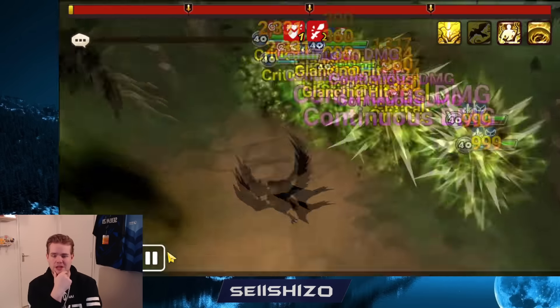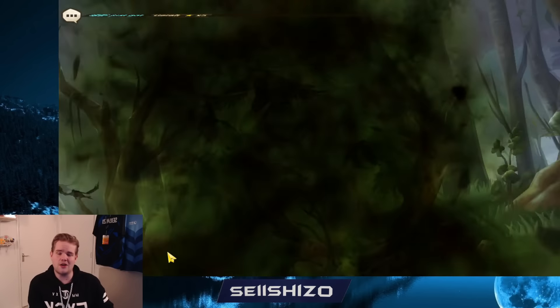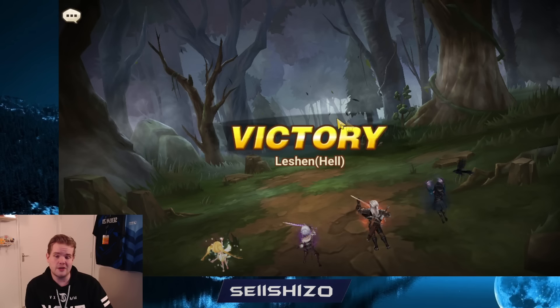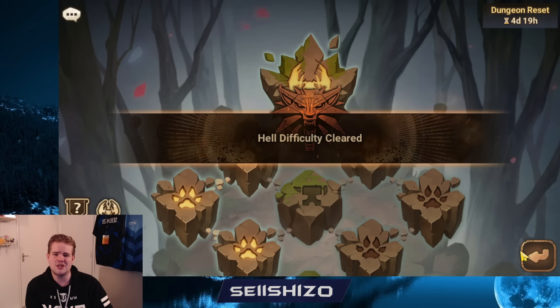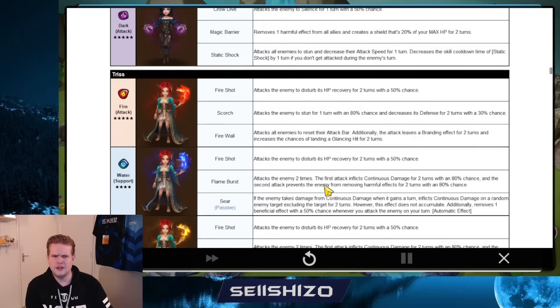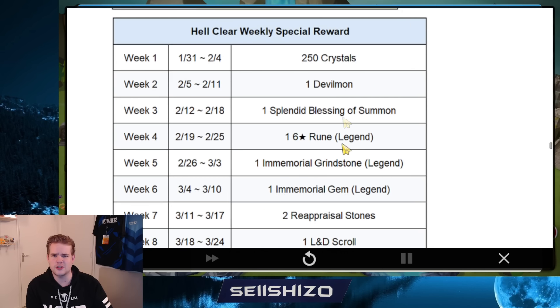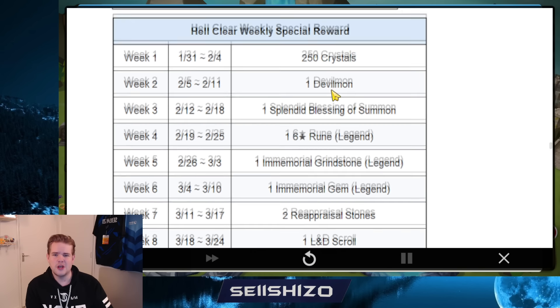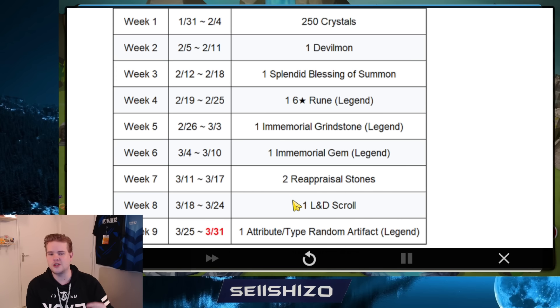I'll show you why you want to clear this every week — you get some pretty good rewards. In this case we get a bunch of crystals, and that reward switches each week. You can see it in the patch notes: the first week is 250 crystals, but you'll also get double bond, splendor blessing, and all of those things. Definitely remember to do this dungeon every week. I checked my timer — I pretty much finished the boss at 26 minutes of autoing, so it takes about half an hour. Not much time at all.